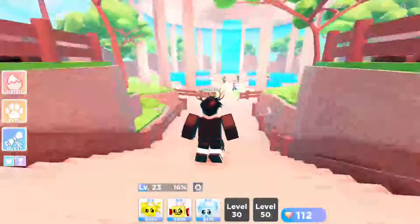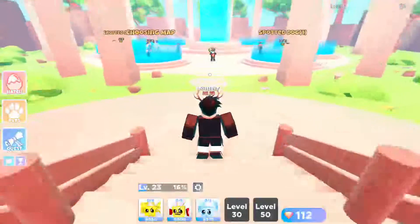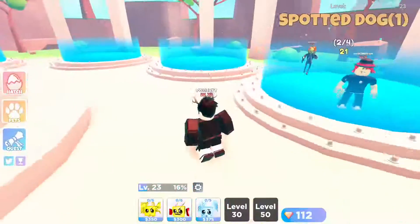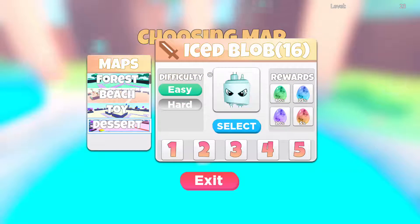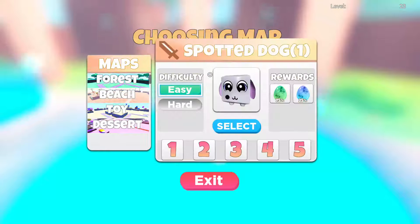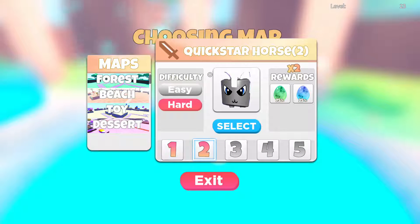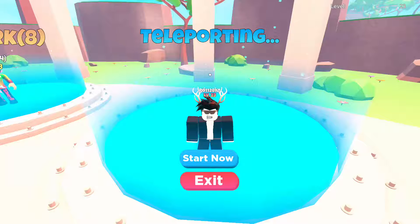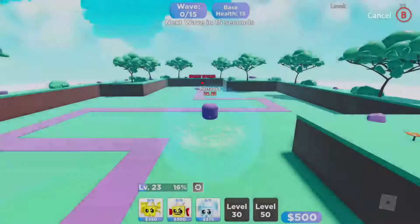I'm going to beat the entire story mode with only one type of pet - the boxing kangaroo. As you can see, I've beaten it all and I'm on hard mode now. I haven't beaten all of hard mode yet, but it should be close to the same. The one card you'll need is the boxing kangaroo, and you might want a few epics to go with it, but you do not need epics - that's just if you want to beat it faster.